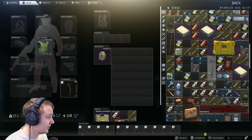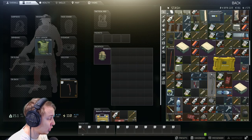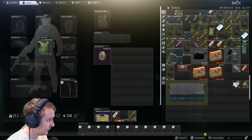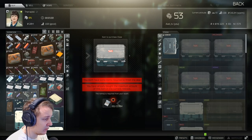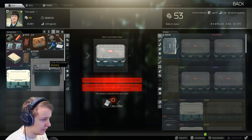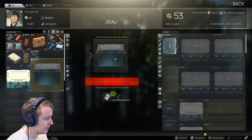Basically, I was trying to flip the most expensive items and not lose any money whatsoever. So I was going to Therapist and every single reset you can buy one items case and one scav junk box. I was buying them and selling them on the flea market for no loss, but no profit either.